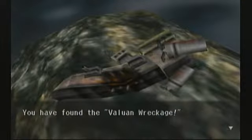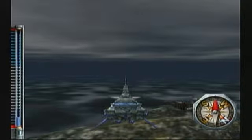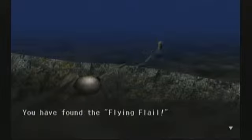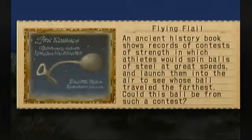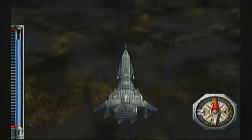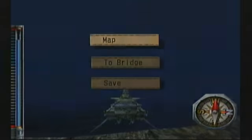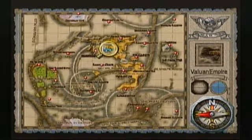There was one more discovery just southwest of the Dancing Lights underneath the Balua — the Baluan Wreckage. Twenty years ago, a flagship of the Armada disappeared above northern Nazrat near the end of the Balua-Nazra War. Some theories mention a murder attempt on the commander of the Armada, but the mysterious disappearance has never been fully explained. And here we have the Flying Flail — an ancient history book shows records of contests of strength where athletes would spin balls of steel and launch them to see whose ball traveled farthest. Could this ball be from such a contest? It is still flying, so that guy certainly won. This is in Upper Sky on top of Balua, kind of going west to east right above the ancient palace.